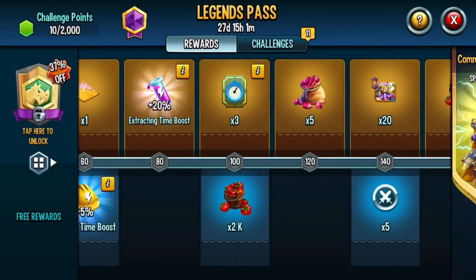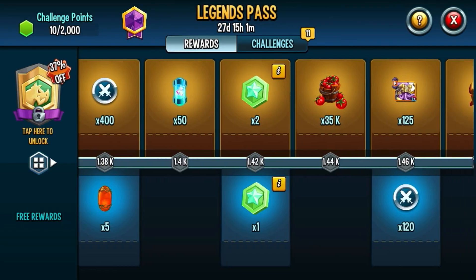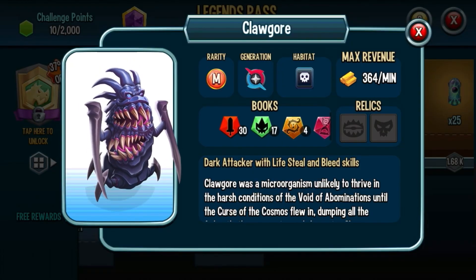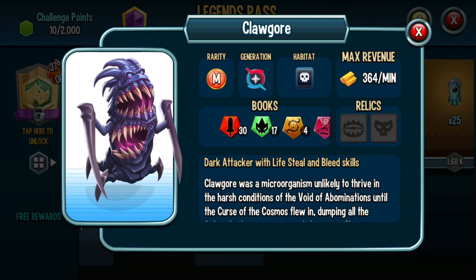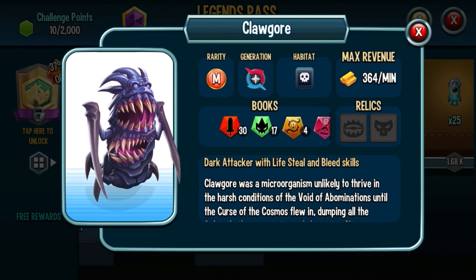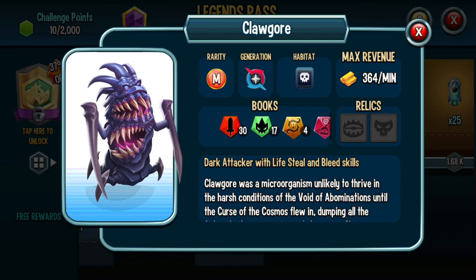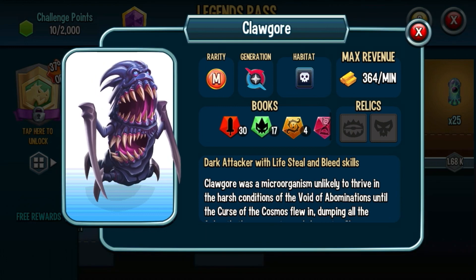He looks flipping insane guys. But for the free monster in the Legends Pass — look at that — holy crap, it's Clockor, a Dark Galactic Era Mythic monster. He looks flipping insane. One of the scariest looking monsters in the Galactic Era. He's a dark attacker with life steal and bleed skills. That doesn't sound bad at all.